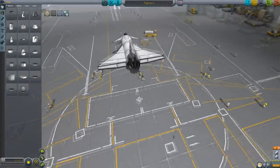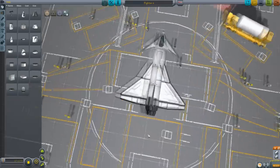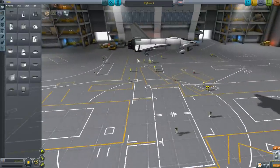Hey guys, this is KSP with Tape, and today you join me for another little tutorial. Today I'm doing another tutorial in BD Armory. The last one I did was a turret tutorial, which is probably quite translatable to some of the things we're looking at today. But the main thing I'm looking at today is setting up the AI autopilot.